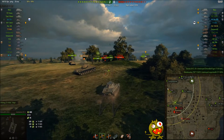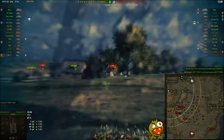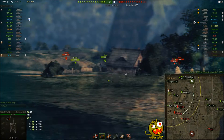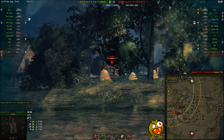We did get spotted — that's the problem with this position. You can't really rely on concealment here. My friend in the T30 also got spotted, but sadly he did not fall back immediately. And as you will see, he will now get wrecked by enemy artillery. I think the Conqueror Gun Carrier got him — ah, it was a GW100.